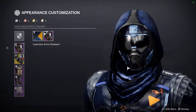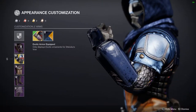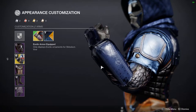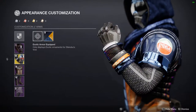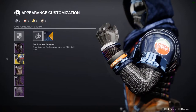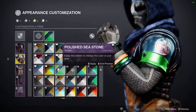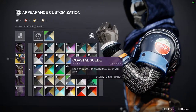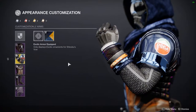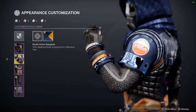For the exotic it's obviously Shinobu's Vow. There is an ornament for it but I decided not to use it because it's Cabal themed and there's no Cabal armor for the hunter. The orange here doesn't change color, so instead of ignoring it I just leaned into it. The Vanguard Burnished Steel shader really goes well with it.